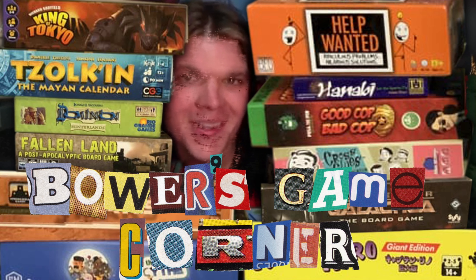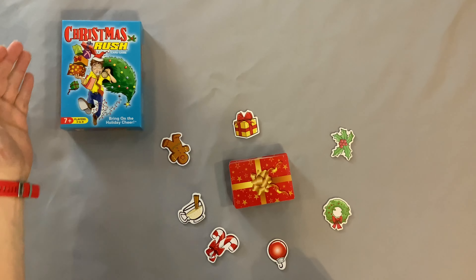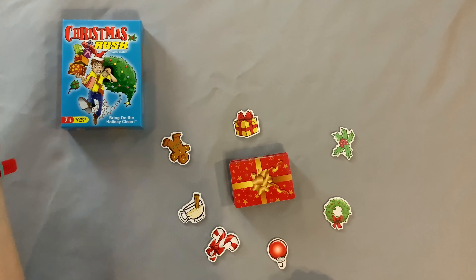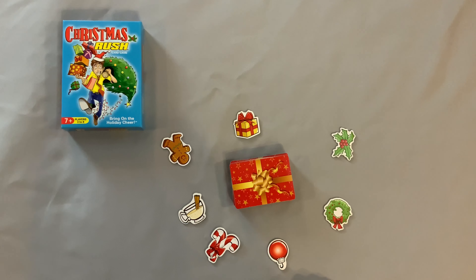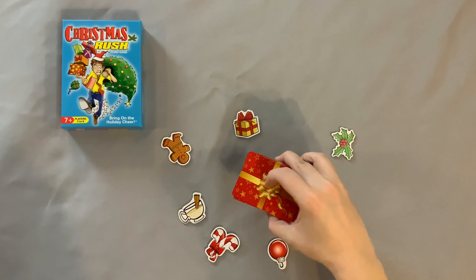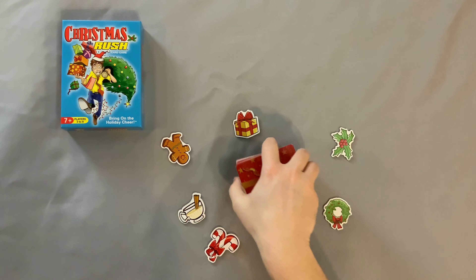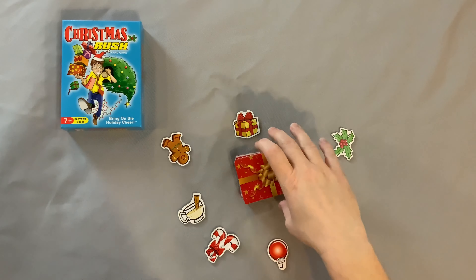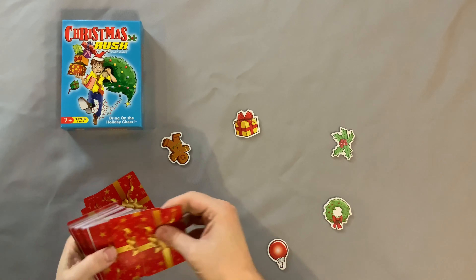Ahoy there YouTube, I'm back again for another episode of Skip the Rules, and today we're skipping the rules for Christmas Rush, the card game. This is for three to eight players, ages seven plus. The first thing you're going to want to do is take all the cards and shuffle them up — don't worry that some are double-sided, shuffle them just like normal cards. Next, make sure that everyone gets four cards; I'm going to set up a four-player game.